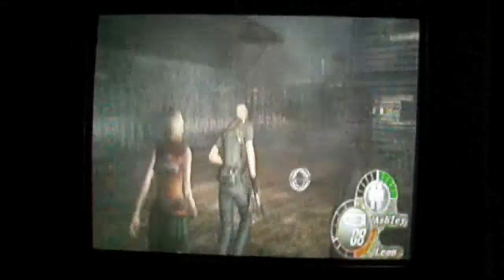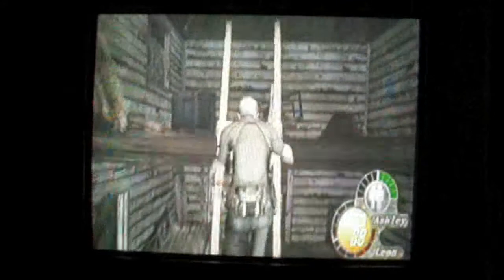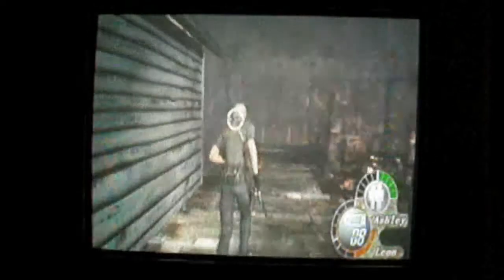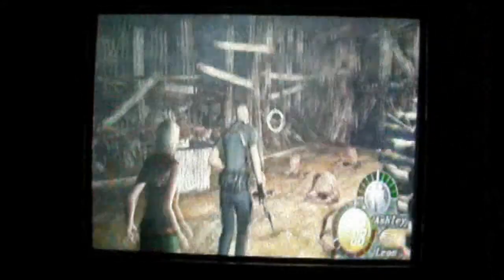Alright, so we ended the last episode just over here and I quickly ran back and saved. Now I'm just going to head on over there. We've got a fairly hard bit of the game coming up. We've been here before and we couldn't get through, but now with Ashley's help we can use the piggyback command and lift her up over the gate, and she can unlock it from the other side.